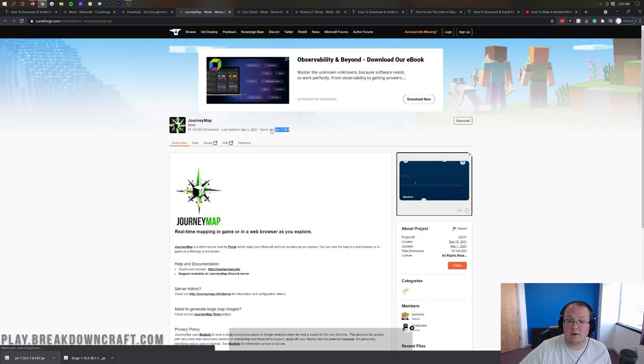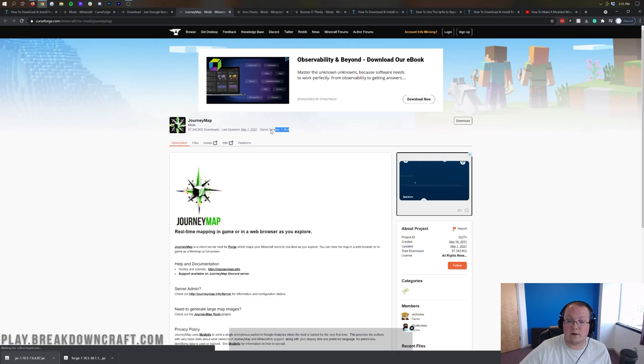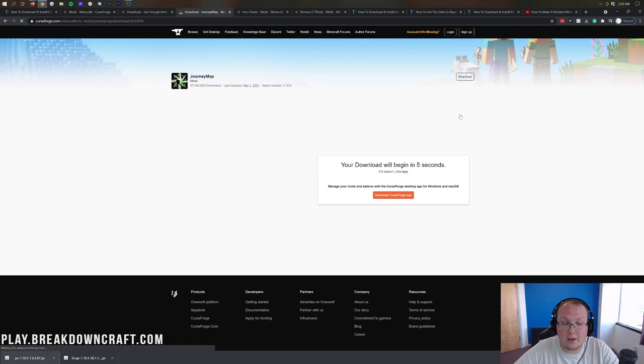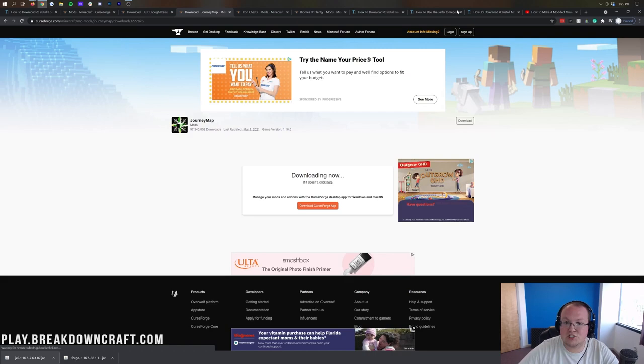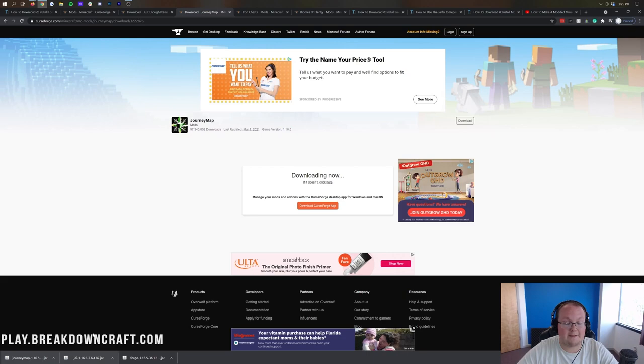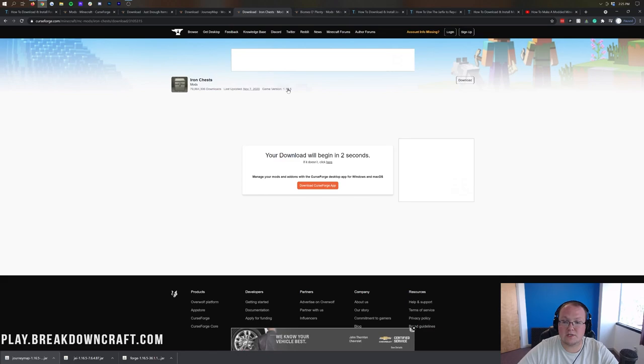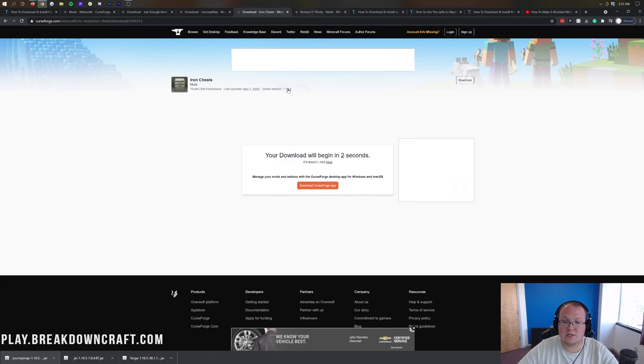For JourneyMap the process is the same — come to the right-hand sidebar, scroll down to find JourneyMap 1.16.5, and click the orange download button. A green 'R' means it's a release version, so fewer bugs. We'll also download Iron Chest and Biomes of Plenty the same way — right-hand sidebar, find the 1.16.5 entry, and click the orange download link. All four mods are now downloaded.